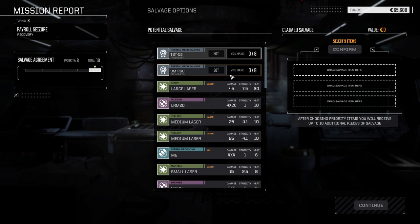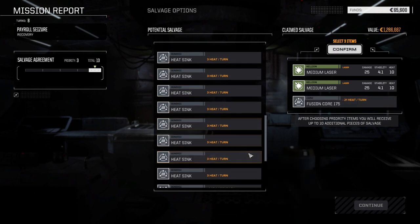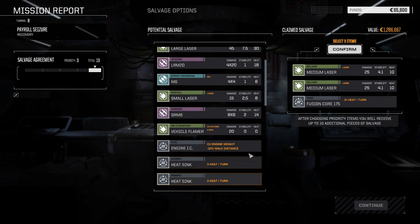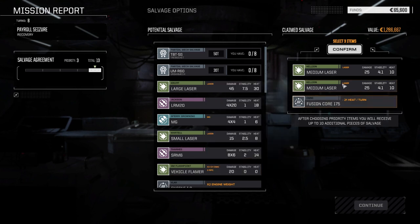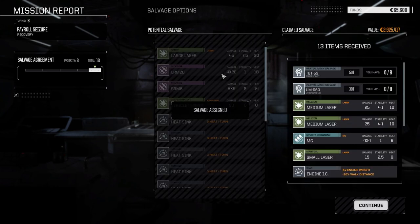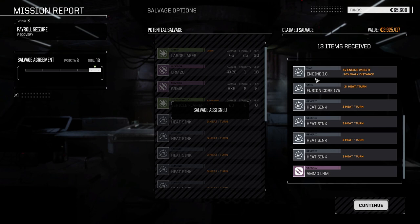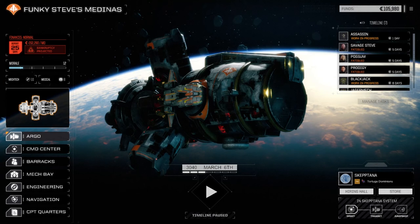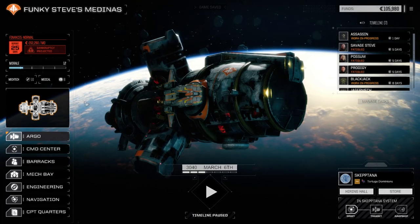Here we are in salvage - few mech parts. I'm going to take two medium lasers. I know it sounds ridiculous, but I definitely need them - I want to replace those pirate flamers with medium lasers on my main guy. The heat is actually the same but I can do consistent damage output at longer range. Taking the fusion core for the cash. We got the mech parts, machine gun, small laser, internal combustion engine we can sell, four heat sinks we need, LRM ammo - not bad. We didn't make as much off that payroll depot as I thought.